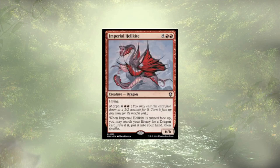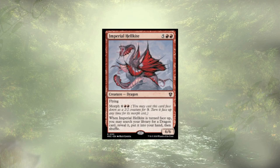Imperial Hellkite follows up — it's a 6/6 for 7 mana, already not great, or a 6/6 for 11 mana that lets you search up a dragon to your hand. This deck only had one dragon in it and we actually took it out, so it really doesn't serve any purpose. Crows and Cloud Scraper is a big 13/13 you could theoretically flip with your commander and maybe get in some cheeky damage once, but it has a cumulative upkeep trigger, and if you don't pay it you sacrifice it. Our opponents aren't dummies — they won't let face-down creatures through. If this card had trample or some form of evasion it might be okay, but as it is, it can go.